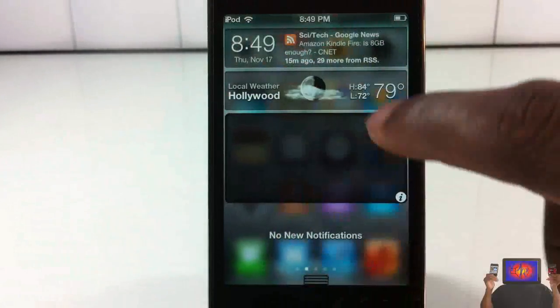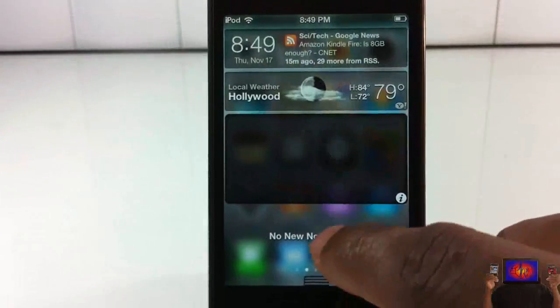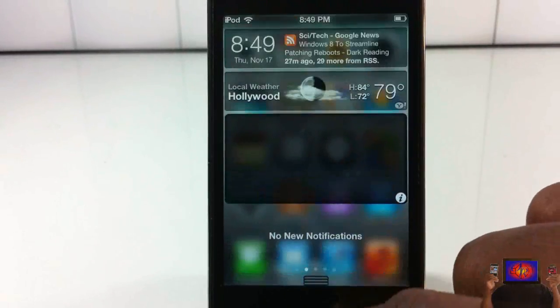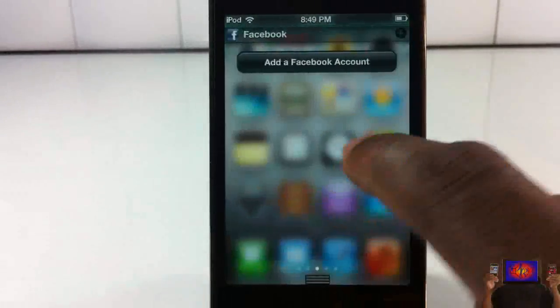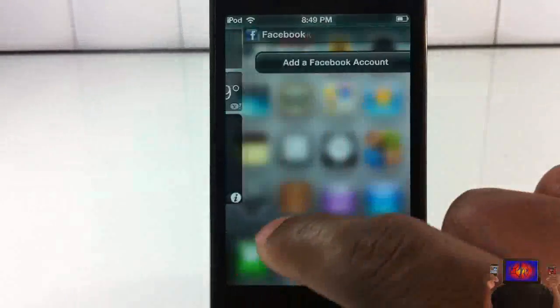What it does is it blows out the background of your notification center, so you can actually see the back of my wallpaper right there, which is pretty cool. I actually like it — it's nice and simple, but it's pretty cool.